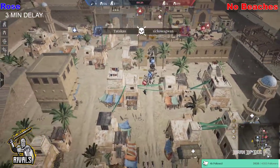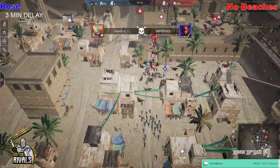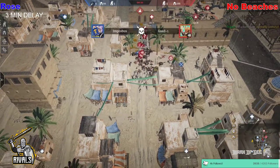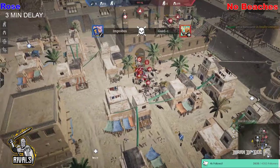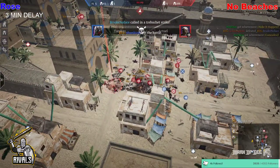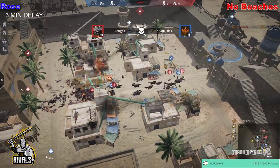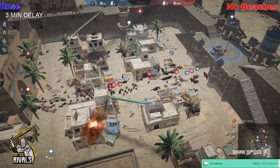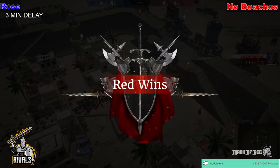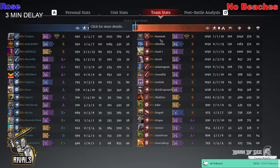No Beaches start making their way out and, just to put insult to injury with 24 seconds left, they have the unit advantage and the hero advantage — 13 heroes alive, four on the attack. That will be all for this battle. No Beaches put in some great effort with great rotations. They managed to pinch when they needed to, and that wiped out heroes a lot quicker than Rose could respond. Very well done — great first fight there for No Beaches. Hammock gets the MVP on the defensive side, Ghost X in second place with six hero kills.